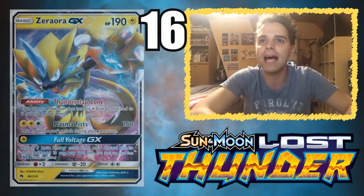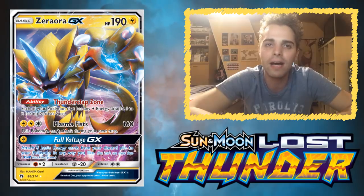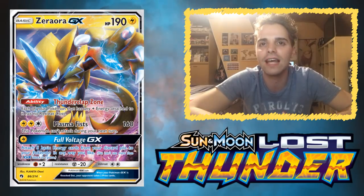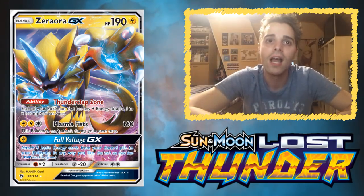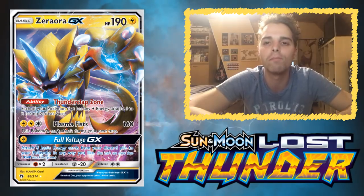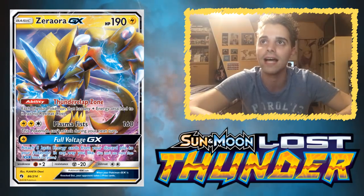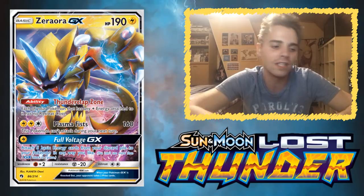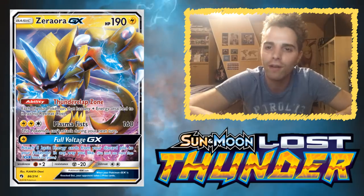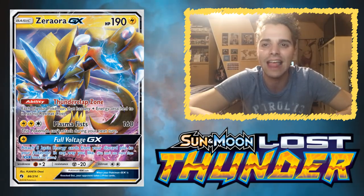Moving on at number 16, as the mascot of the entire set, is Zeraora GX. It brings free retreat to your Pokémon that have Lightning energies attached, thanks to its ability. It smacks for 160 damage with Plasma Fists, and then you cannot attack next turn — but with Guzma, you can get rid of that side effect, because going to the bench resets the effect. It also comes with Full Voltage GX, which lets you attach five basic energy cards from your discard pile to your Pokémon in any way you like. This pairs really well with Joltik at number 20, and Zeraora GX could also be the perfect partner for Rayquaza GX in a Vikavolt deck.